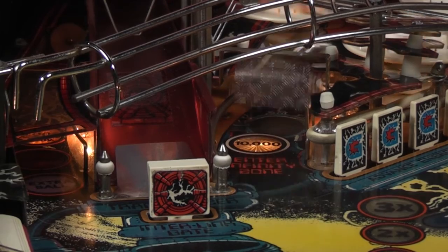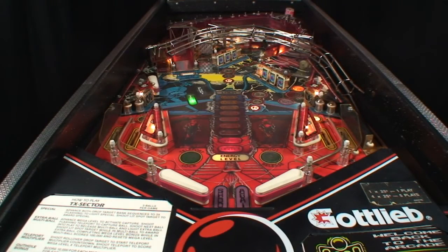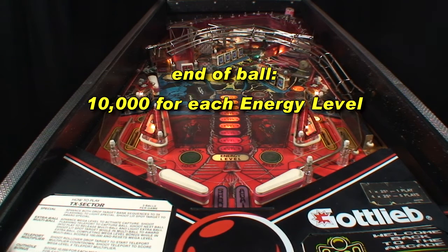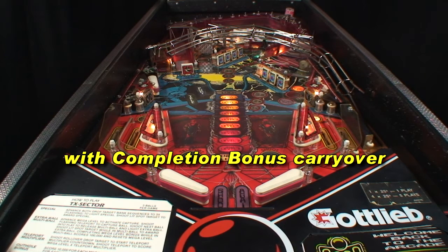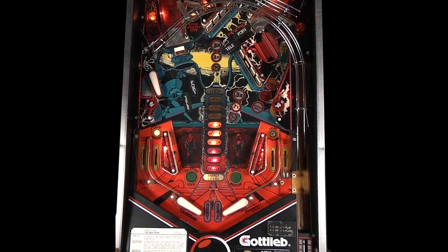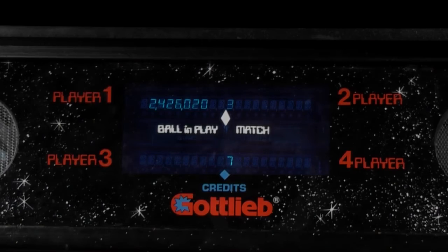Spinners award 10,000 a spin when lit by the end lanes. The end-of-ball bonus is 10,000 for each energy level plus 100,000 for each completion. The completion bonus carries over throughout the game. Attempting to save the ball at the right side post triangle risks tilting as there are no tilt warnings.